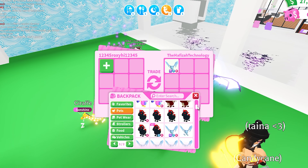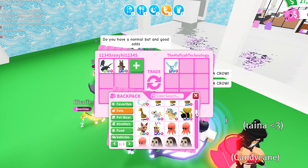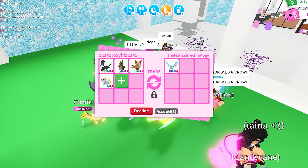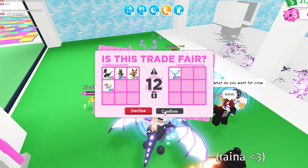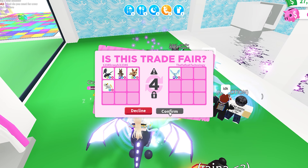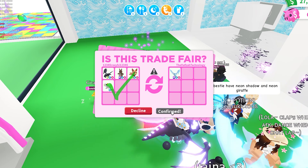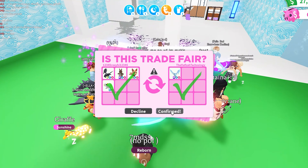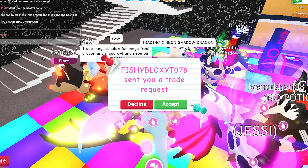Okay, in the next trade Hafiza added a mega neon fly-ride frost dragon, and I love frost dragons. I've added a neon fly-ride shadow dragon, a mega neon fly-ride kangaroo, a neon fly-ride kitsune, and a fly-ride golden rat. I accepted, they accepted. Comment down below: win, fail, fair, or lose — I love hearing your opinions because it gives me feedback and I enjoy hearing what other people think. That trade was successful!